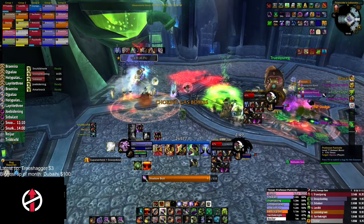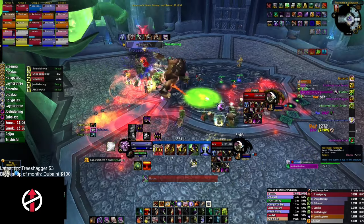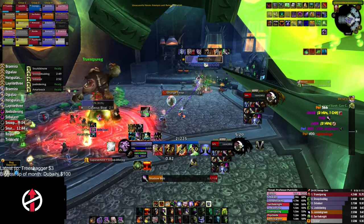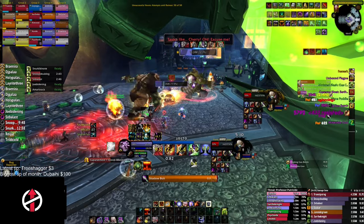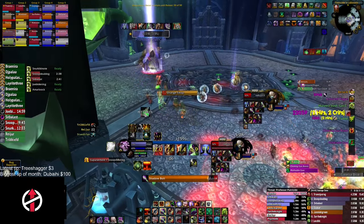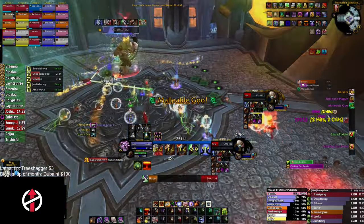At 35%, you encounter your second intermission, which is a repeat of the first. When phase 3 starts, you are on a DPS check timer — kill the boss before the entire room is covered in green slime, or your raid takes too much damage and dies. In phase 3, the Abomination will disappear and will no longer be available to the raid.